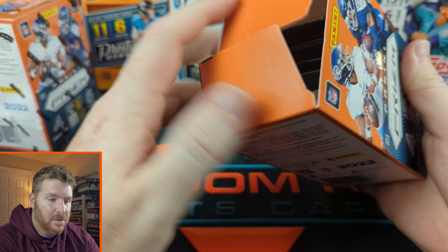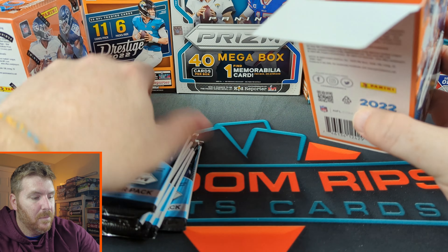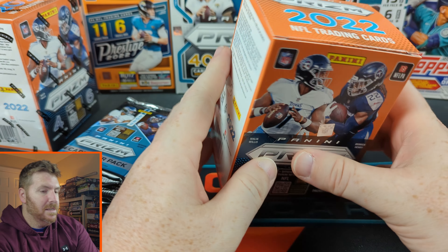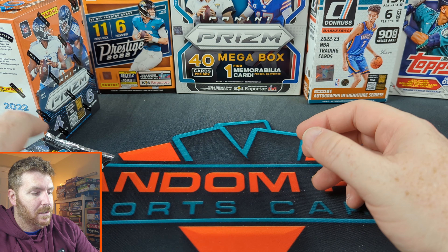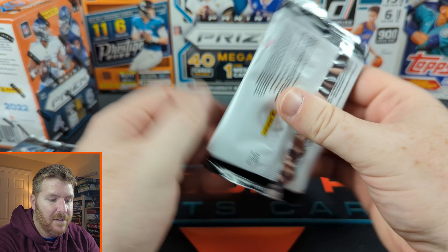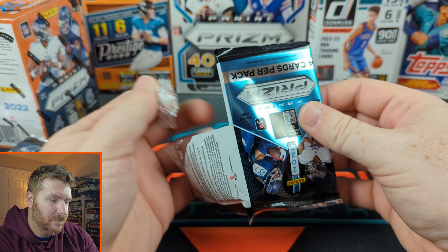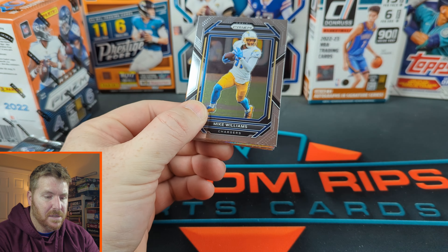Noise be damned, here we go — orange Fanatics Prism! Oh, it's even orange inside, oh my god it's amazing! Let's put the wrapper in the trash. Here we go, we got six packs, so one of these packs will have a silver and the rest will have the orange ice — I say cracked ice, they say ice, tomato tomato kind of business.